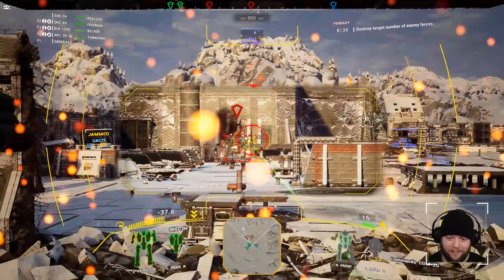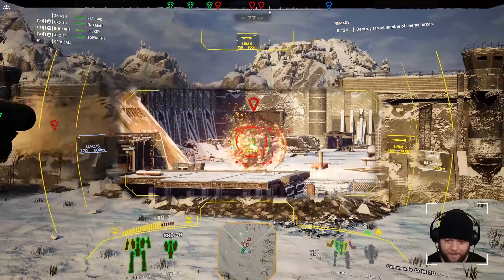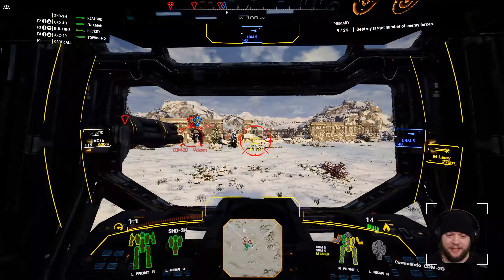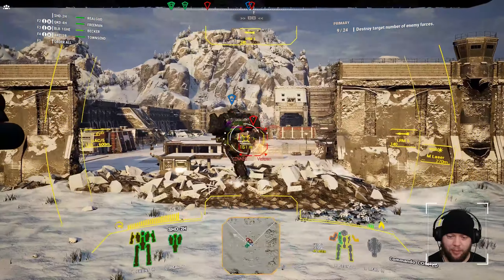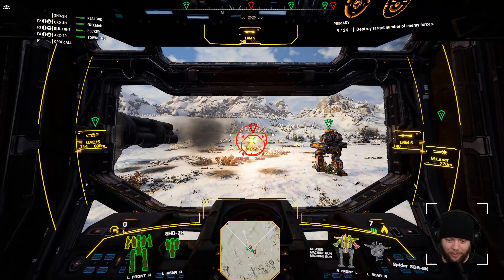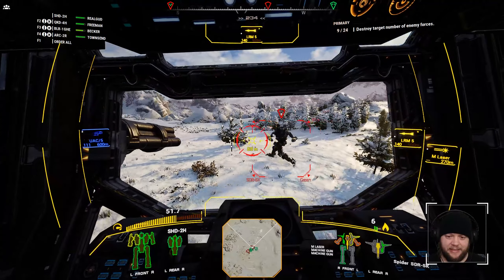This would be nice — if we could just tear up this Commando right here with our UAC, that would be great. I know I'm hitting him — you can see that I'm hitting him. It's just not stripping off armor at all. It feels like we just can't break armor with the UAC. So we have to use the lasers and the missiles to break armor, and then we use the UACs to finish people off.